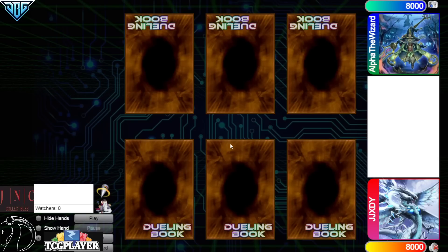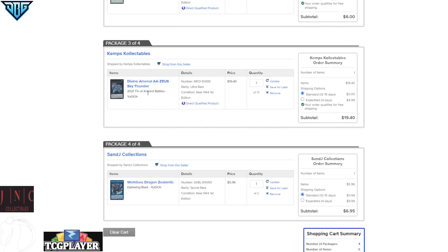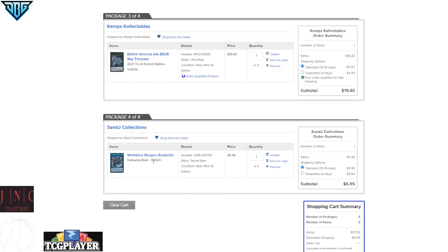Hello guys, it's DB Grinder here, back at it again with another video. Before we hop in, I'm going to be doing a giveaway for one Ultra Fallen of Albas, three Cosmic Cyclones, one Ultra Zeus, and one World Sea Dragon. All you have to do to enter this giveaway is like the video, be subscribed, and comment down below your favorite Yu-Gi-Oh! card.